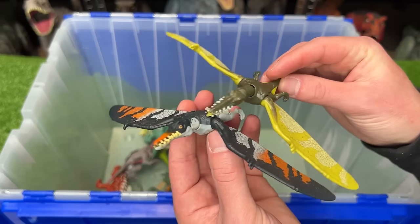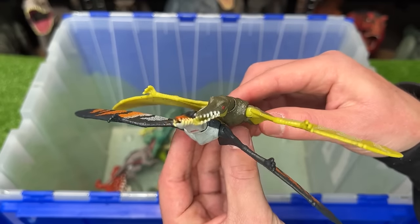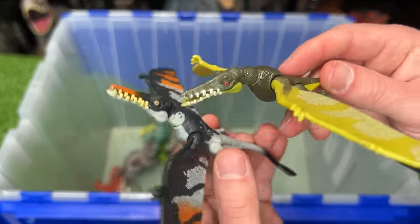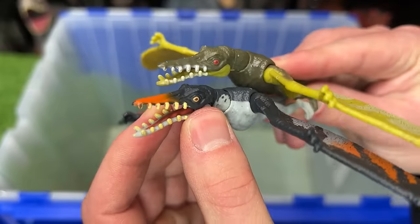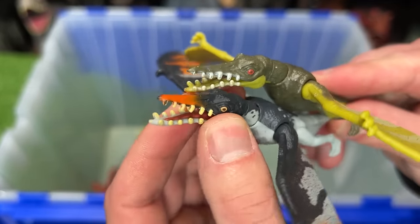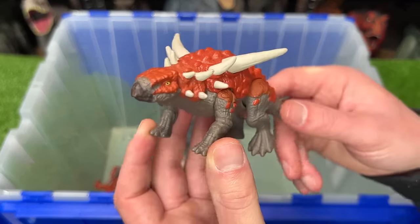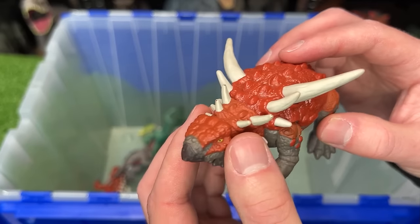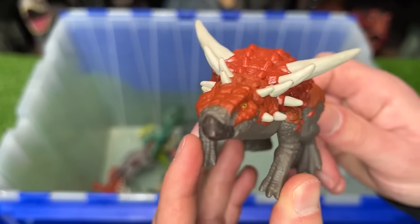Two other winged Ramphorancus from the Attack Pack are compared — one in bright green with darker green, and the other in white, dark blue, and orange. Both have a super long narrow snout with tons of huge teeth. The Sauropelta from Savage Strike has a fully armored body with tons of spikes along its shoulders and a spring-loaded spike attack action.